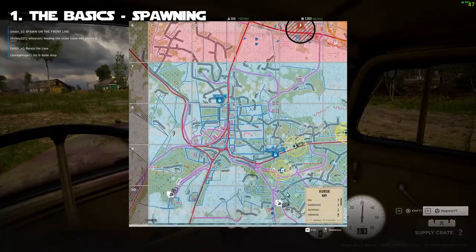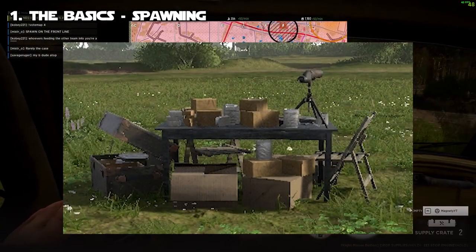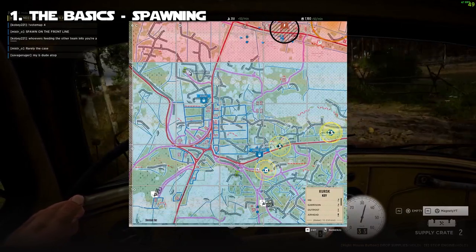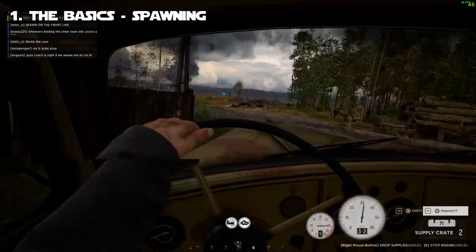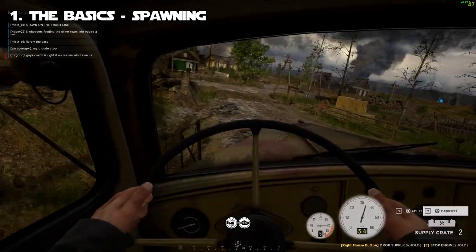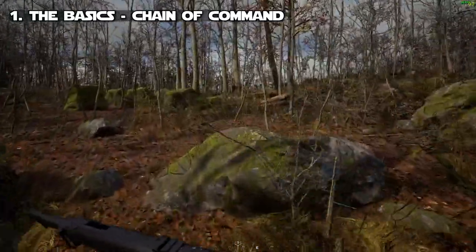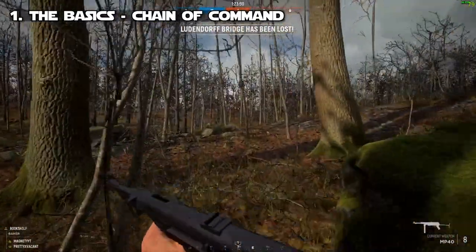The spawn mechanics are very unique in Hell Let Loose. There are things called outposts and garrisons — those are your two main spawn points — and there's also something called an airhead. A garrison is a spawn point for the entire team; an outpost is placed by your squad leader and only your squad can spawn on it; and an airhead is an airdropped spawn for your entire team. There's also a chain of command: regular infantrymen, squad leader, and commander.